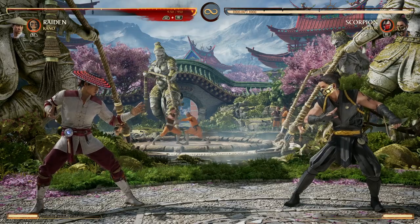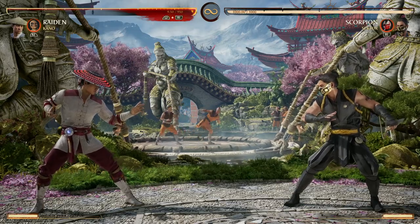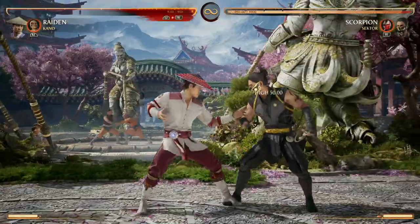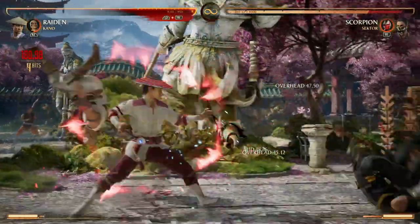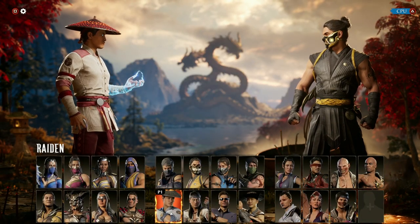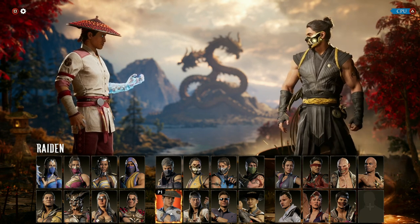Kano's got some really good standard tools that almost any character can benefit off of: combo extension with the knives, reset with the laser, and combo enders with the ball move. Like I said, almost any character can benefit from Kano being their cameo. The laser is a reset which almost any character wants to have.